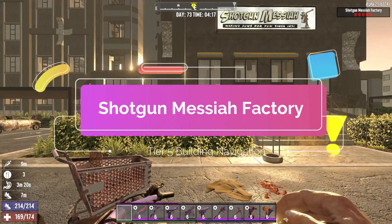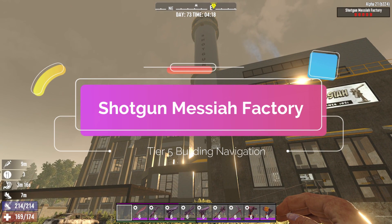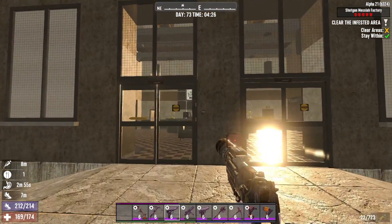Hello, welcome to another tier 5 building guide. Today I'm going to show you how to do tier 6 infestation Shotgun Messiah Factory. Let's start the quest.